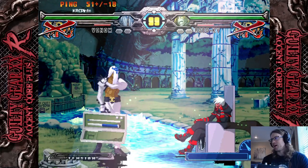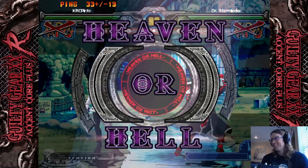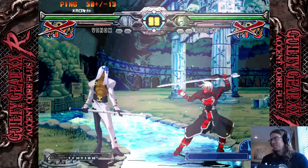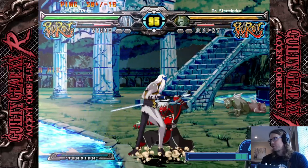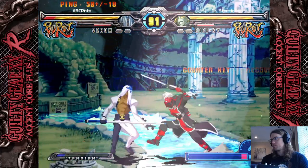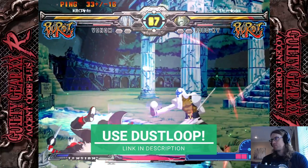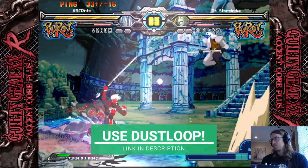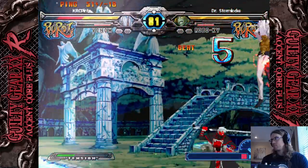Alright y'all, that's a simple overview of some defensive techniques you can implement in your game. Of course, Plus R is an old and beautifully complex game, so be sure to experiment with situations and interactions to get the most out of your options. Also, if you want to learn more seriously, do not sleep on Dust Loop — it is beautiful for learning this game. If you found this video helpful, be sure to like and sub, and I'll catch you all next time.